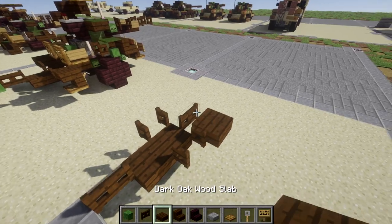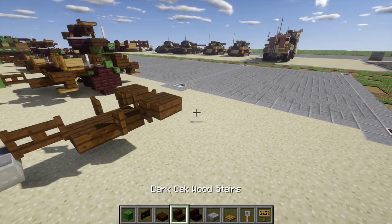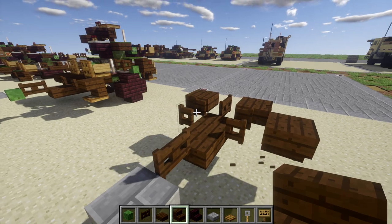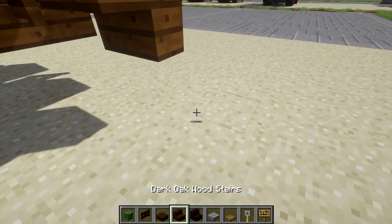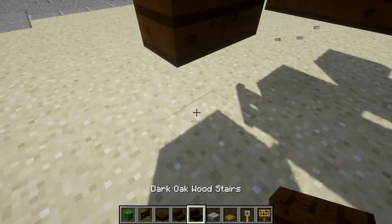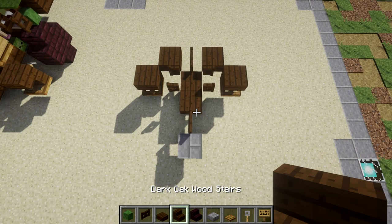We're then going to place down a dark oak wood top slab coming off both sides of this dark oak wood fence gate. After that, we go at an angle from this dark oak wood top slab — we're going to place down a dark oak wood upside-down stair going back on both sides. We then want to go to the bottom of this stair and place down a wooden trapdoor on the bottom of the dark oak wood upside-down stairs, like that. So we should have something that kind of looks like this so far.